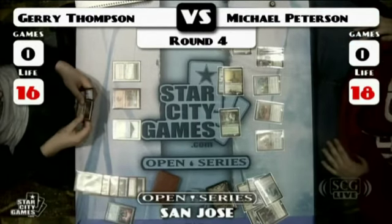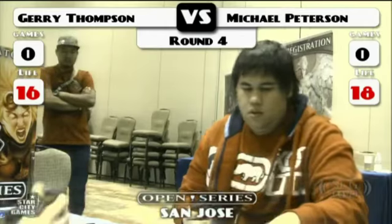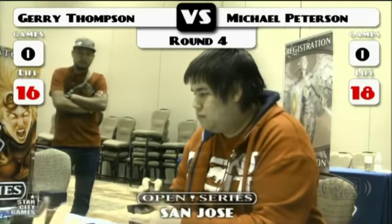Jerry just packs it in — he's like, all right, can't win this, we're done. That's a smart play since he's conserving time with his Counterbalance deck. We saw it go to time in Game 2 in LSV's round, but this seems unlikely to go to time. I mean, it's Affinity against Counterbalance.